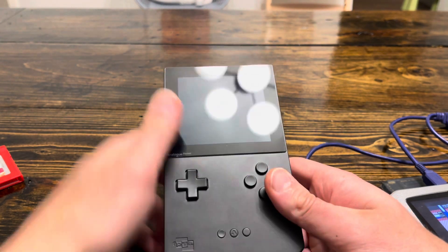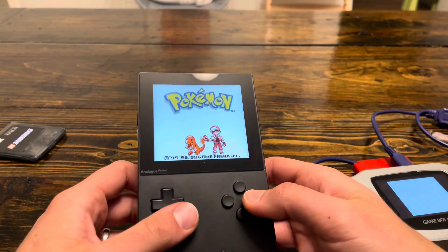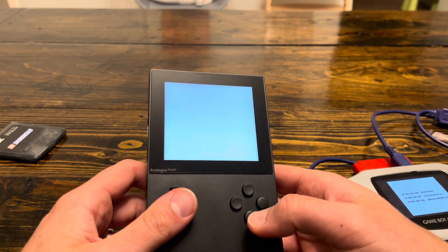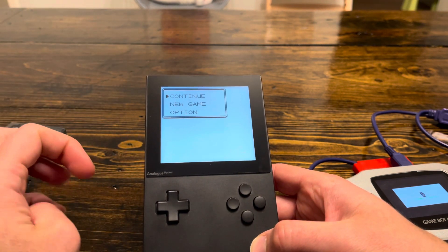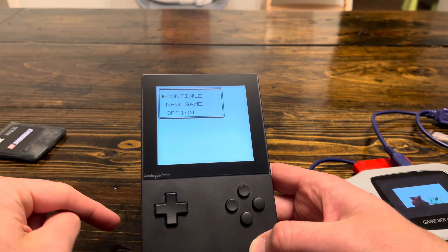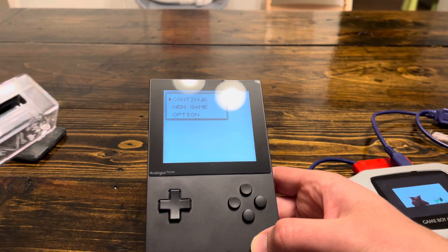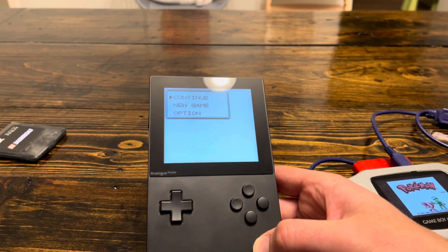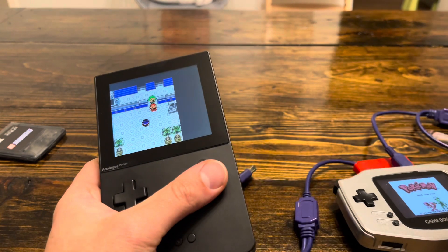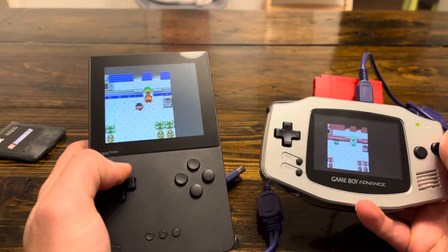It just wouldn't recognize it. The exact same thing happened with Red. Now, I guess if you ever wanted to get your Pokemon out of this game — if this might never be fixed — you could take the save from within the SD card and put it into a flash card like the EverDrive, or move it over. You can always just upload a save, so there are things you can do if you want to get them out of the game after you've played.